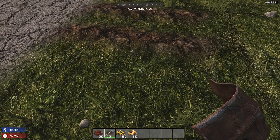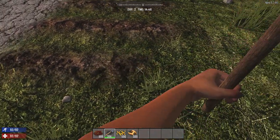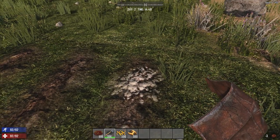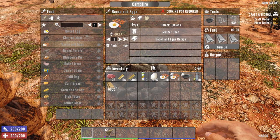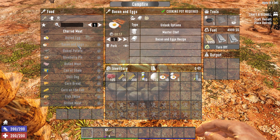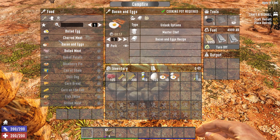When it comes to survival, Alpha 15 takes Alpha 19 and by extension Alpha 20 out back and pounds them into a fine powder, then uses that powder as fertilizer for its actually worthwhile farming system. Also, Alpha 19 — why do I need a recipe to figure out how to boil a piece of meat? Bacon and eggs does not need a recipe. You heat the meat until the germs die, and do the same to the eggs. It doesn't take a degree.